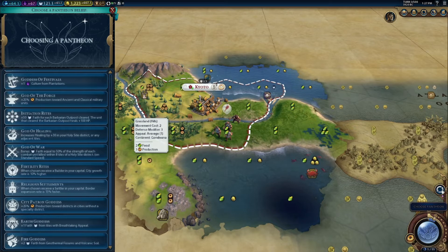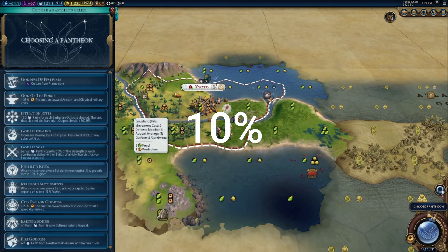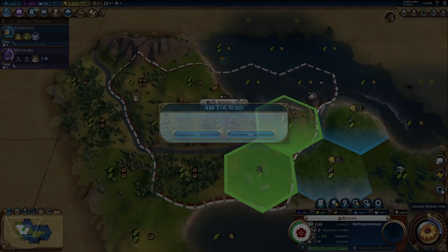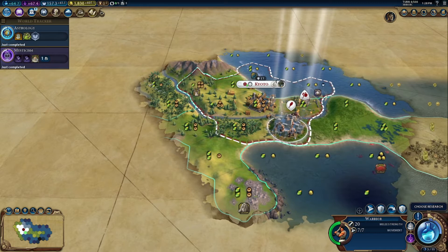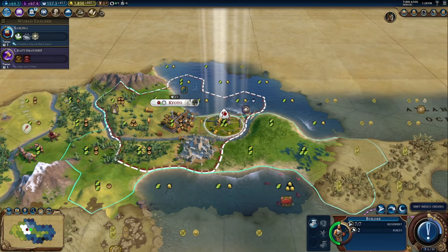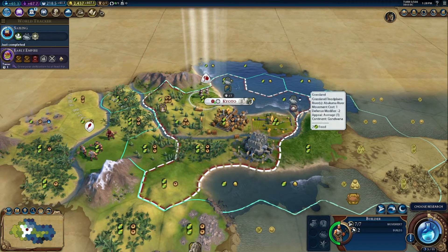How much food are we taking now — 57? Let's get gardens — this growth is gonna be insane. Choose research: sailing. Choose civic: political philosophy. As for envoys, let's just send them to Rapa Nui. This is gonna get insane fast. I'm going to see you at turn 20 and we'll just see where I am by then.